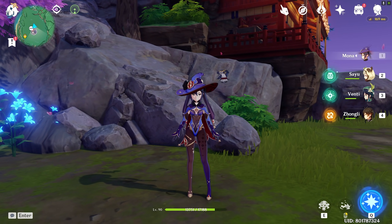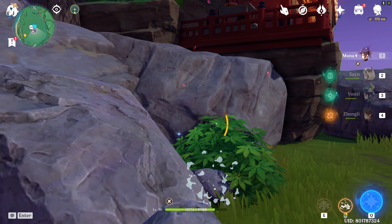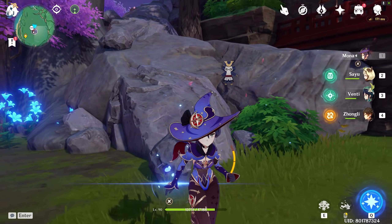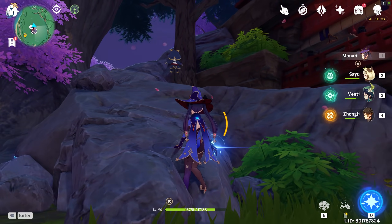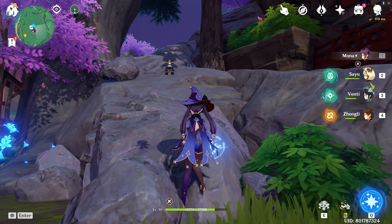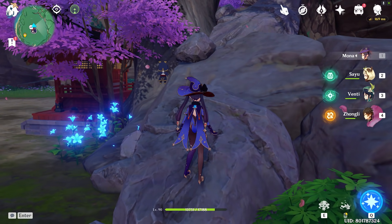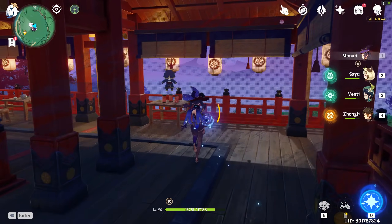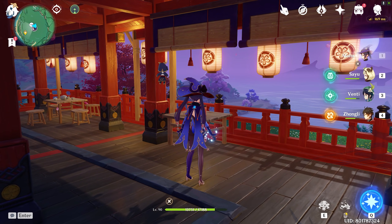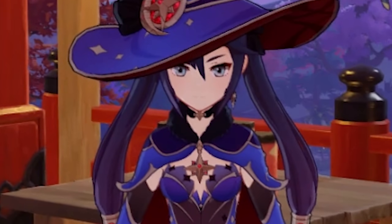Speaking of Mona, as we all know, Mona has issues with colliding into objects when she's in her alternative sprint. I specifically designed this natural rock staircase for Mona — it's an accessible staircase for alternative sprinters like her and Ayaka. Watch this — absolutely beautiful. Innovation right here, Lekola's Teapot 2021.